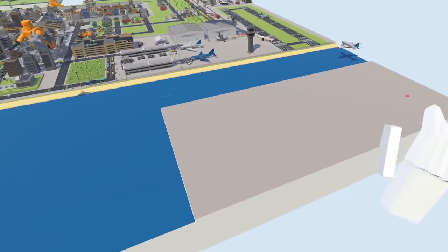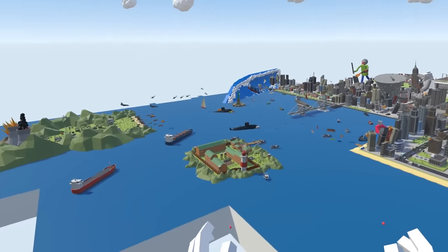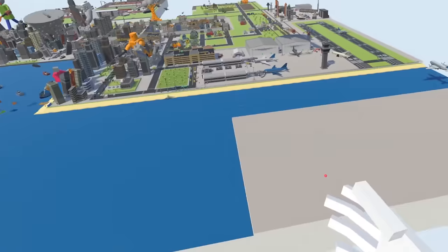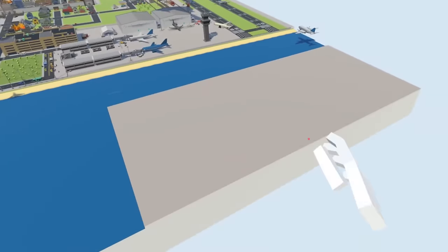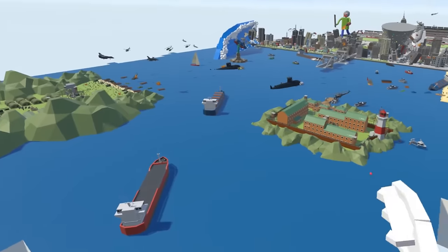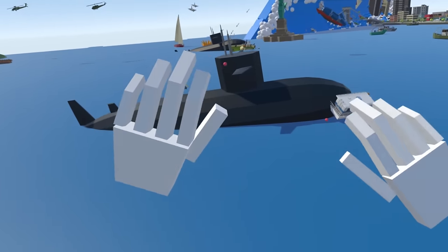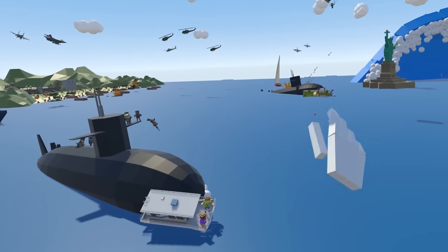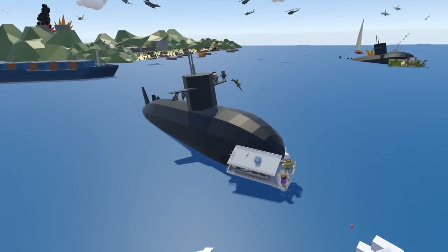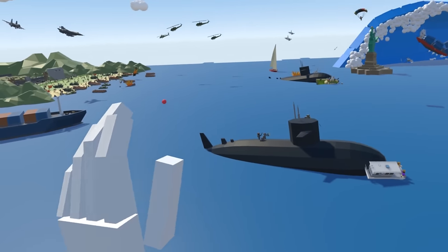So today we have a brand new disaster — one of the top comments on the last video, and something I've been thinking about anyway. But if you missed it, we did do the return of Tiny Town with the Big Bang. We have two nuclear subs heading into the city, launching missiles, there's a battle going on, people are parachuting in — it's all sorts of chaos.